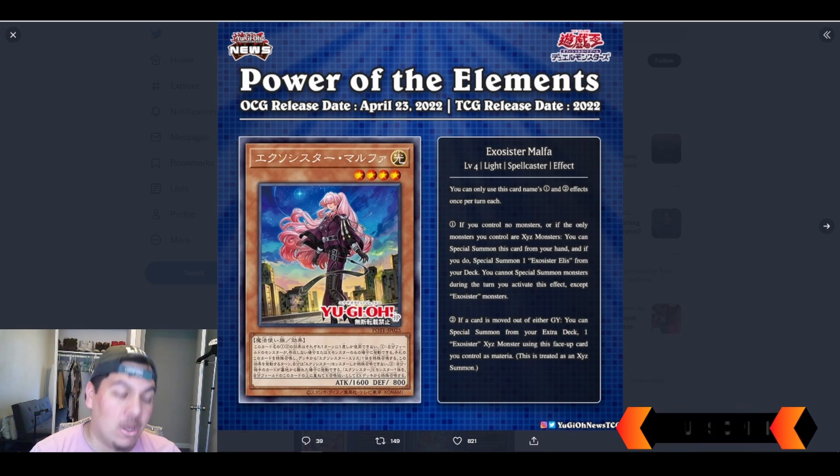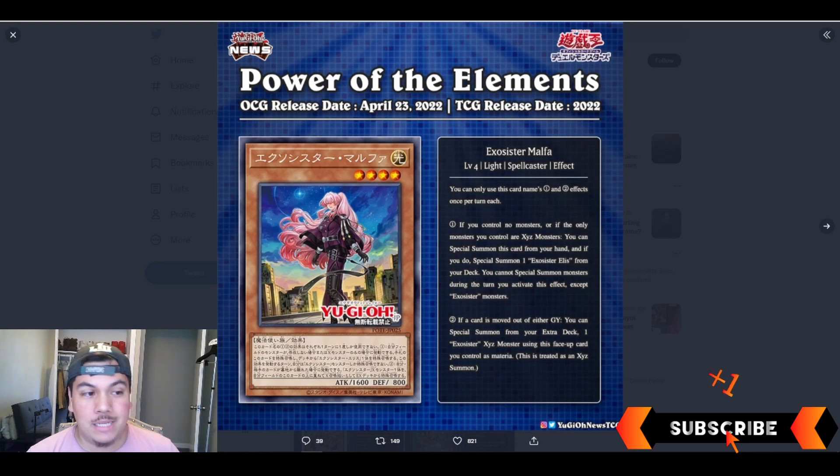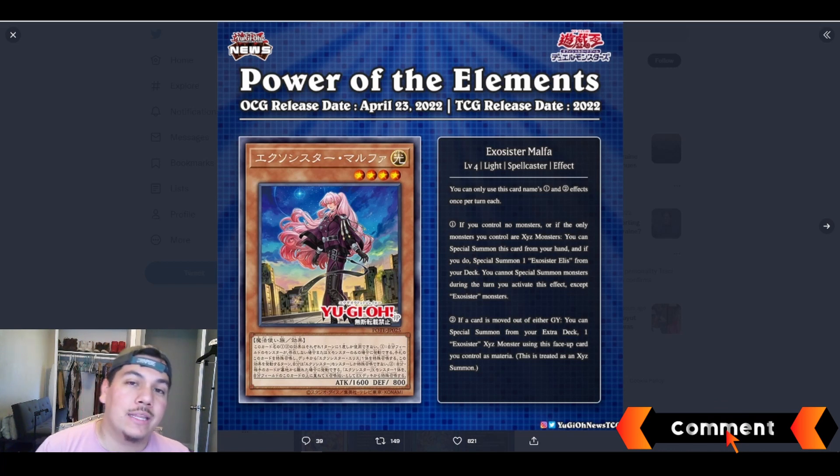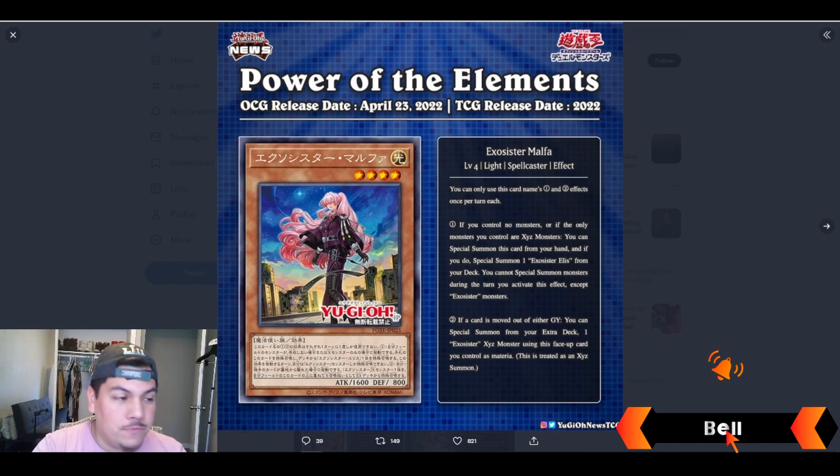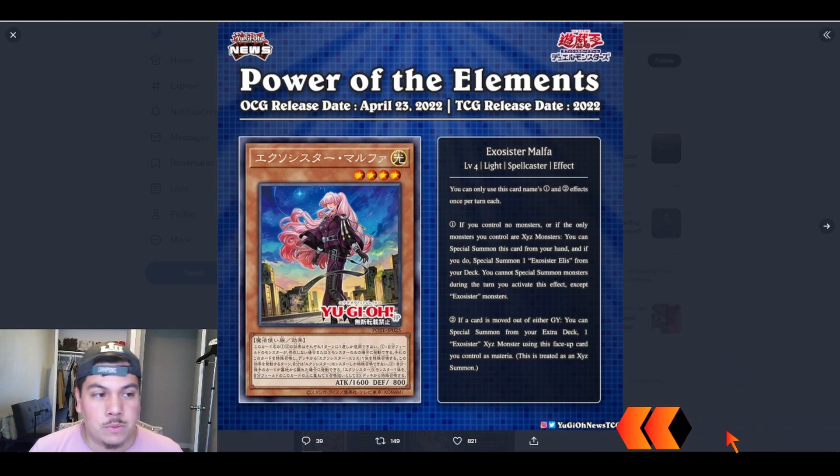We're going to be looking at Exorcisters Malpha — a new effect monster for the main deck — and a new trap card as well. I really like the way it's taking on its own identity. Prior to these two cards, Exorcisters were very passive in the sense that your opponent had to take all the actions with their graveyard for you to gain effects. These two new support cards give you a little bit more control over your own fate.